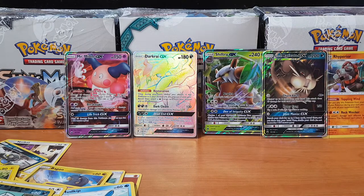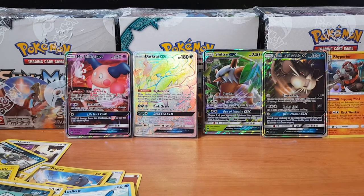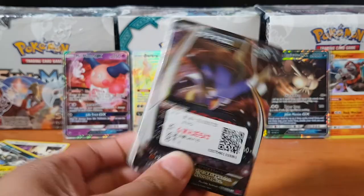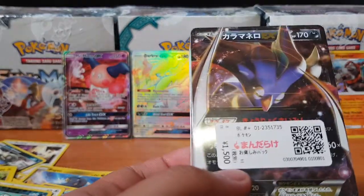I'll summarize what we have here: we've got the Mr. Mime GX, Dark Ray Rainbow Rare, Shiftry GX, Raticate GX, and Riperio holo — I think that's how you pronounce it. So yeah, not too bad. First Mystery Cube we got from Japan — as you can see I bought it for around $15-$20.